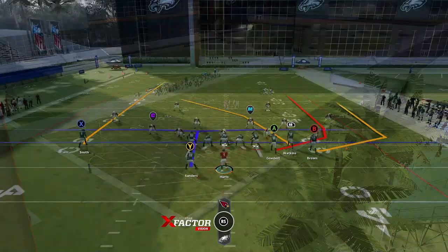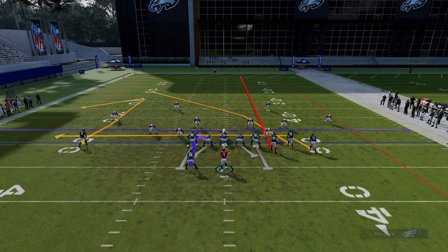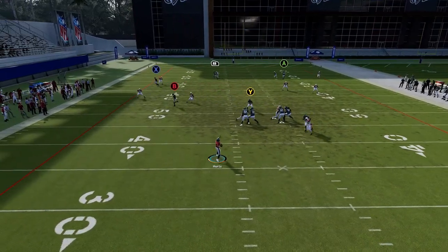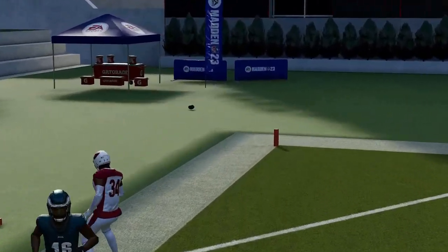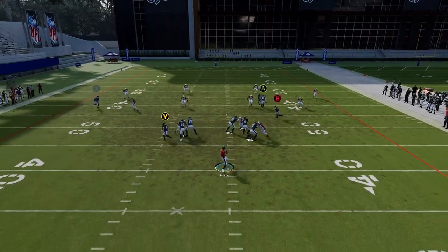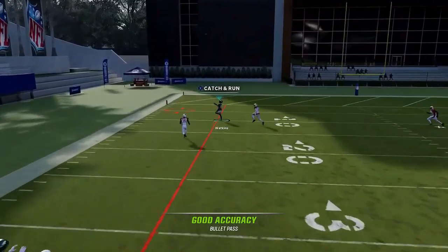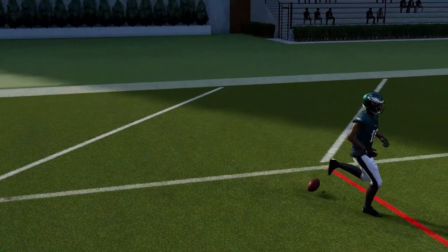Next up, we're going to do Cover 4 with the exact same setup — should be the exact same results, although this takes a little bit longer because you've got to wait for this guy to pass. You have to wait till he crosses that safety and then boom — there we go. So we got an easy one-play touchdown against Cover 4 regular as well.